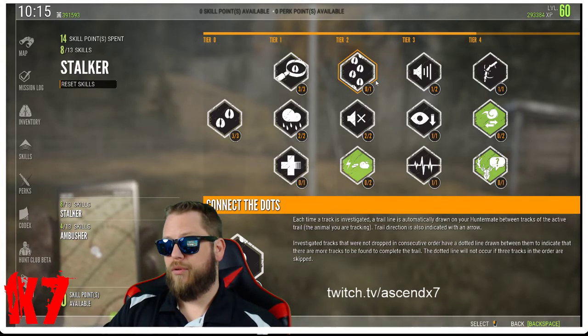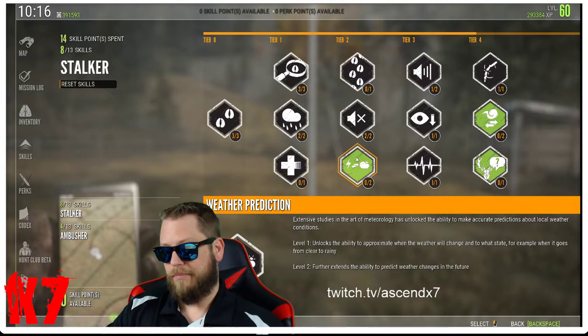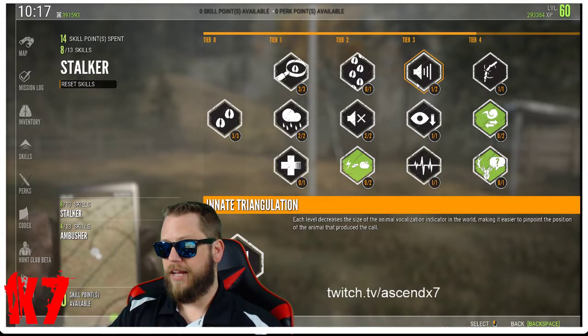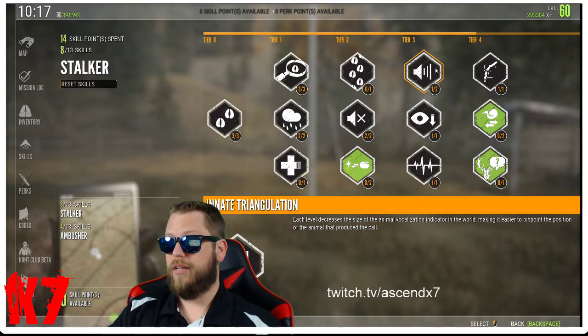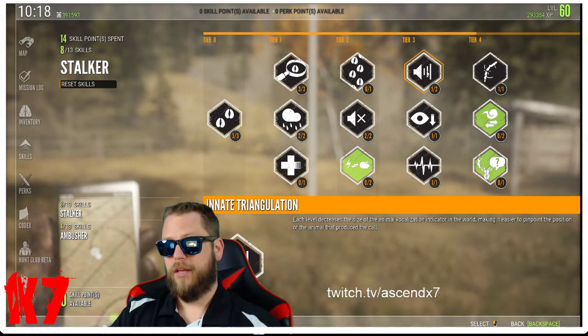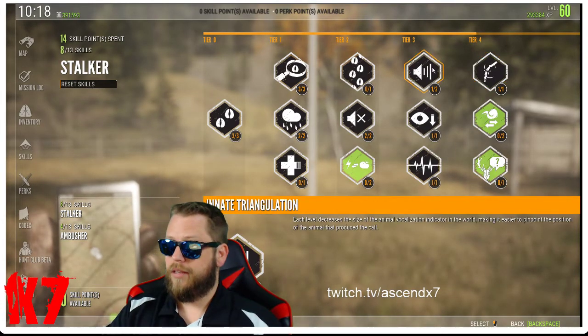Weather Prediction is great I guess, but with 22 points, why spend one on something that probably won't help me get a bigger animal? I skipped that. Innate Triangulation I only got because I needed to spend one more point to progress — the smaller vocalization indicator is helpful, but it doesn't help me that much. I chose it because at least it helps a little.